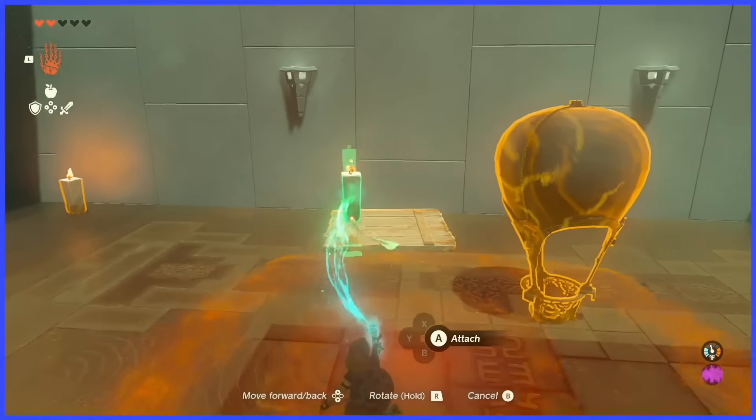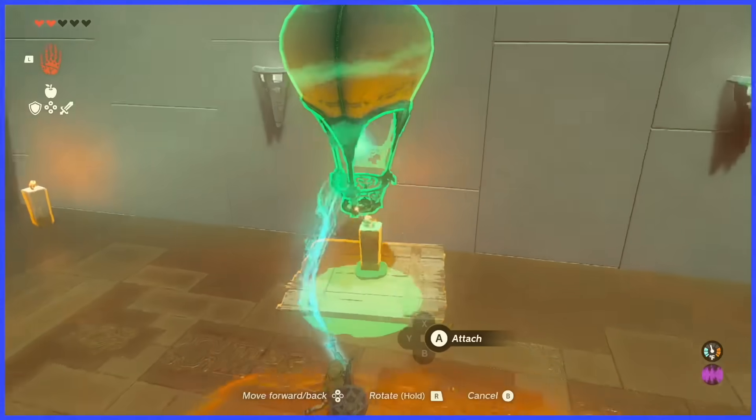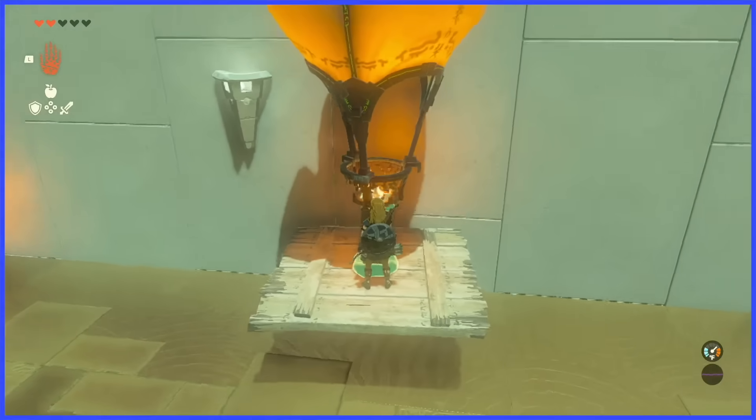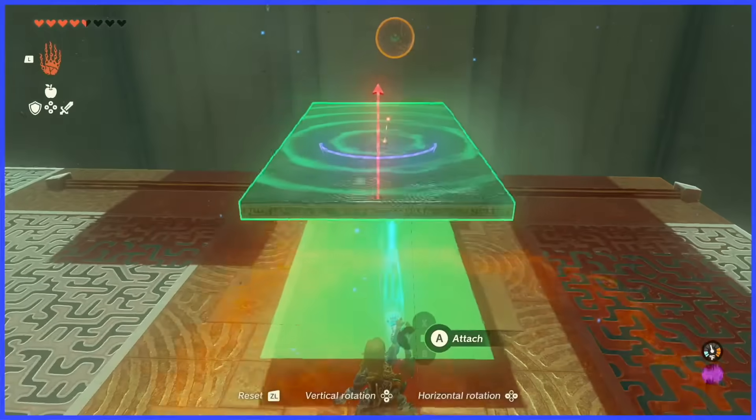The Ultra Hand ability is ingenious, and a miracle it works as well as it does. Being able to grab and manipulate objects, sticking them together to other things to create whatever you can imagine, all without the game exploding. Hence a miracle — but it makes sense, because instead, it is I who explodes.